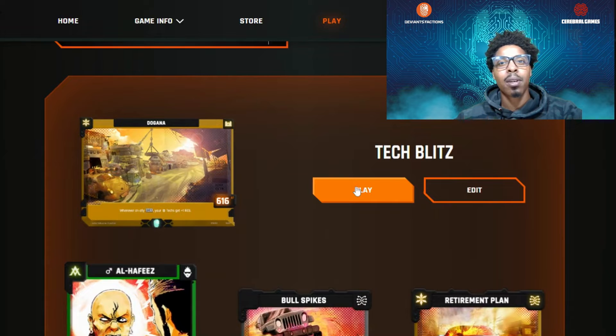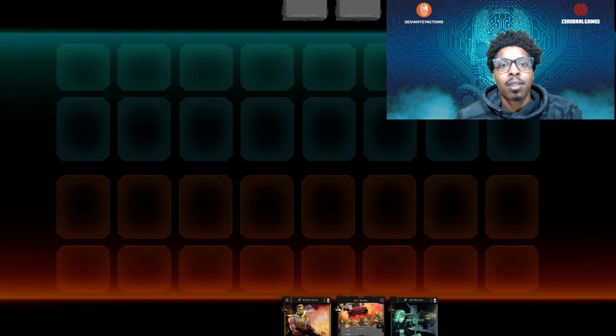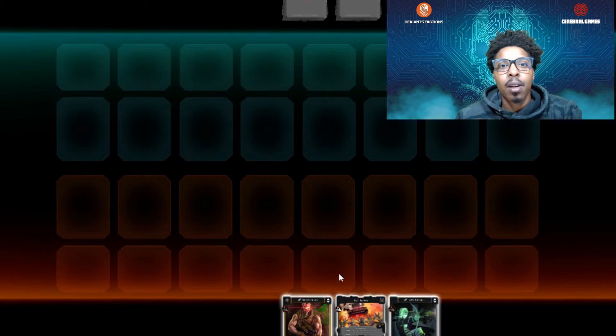Fresh off the bat we've got a deal in the series — Bulls Fights is an excellent card. Whenever it drops, it deals 65 damage to the rival and hits the tech once. Whenever it's struck, it also deals 60 damage. We're going to go ahead and keep that.